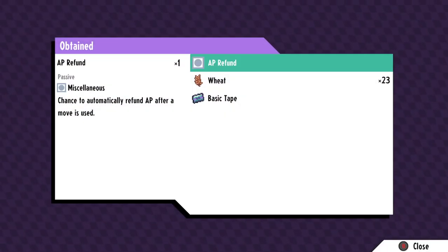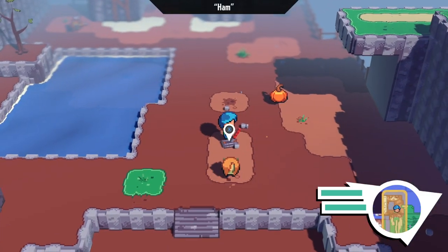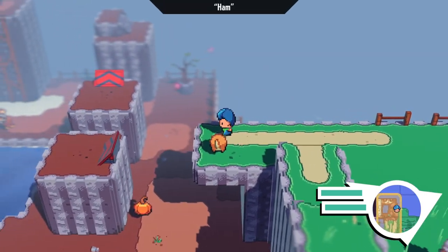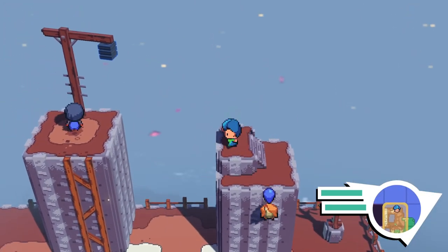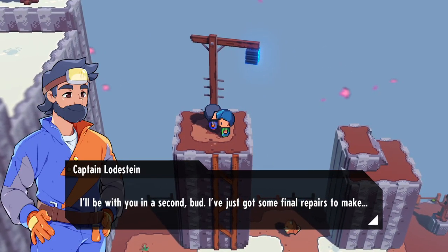You can resist the air just by dashing, which is the same thing that breaks rocks. Maybe it's a tutorial on how to resist air. Oh, I've been up here. Anyway, this power is really useful. Blue, with you in a second, bud — I've just got some final repairs to make.